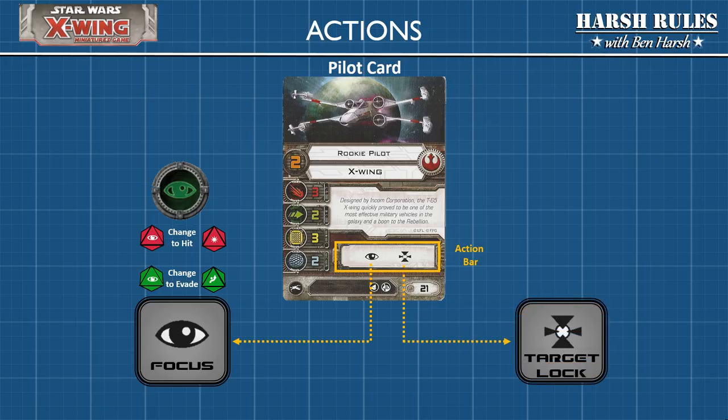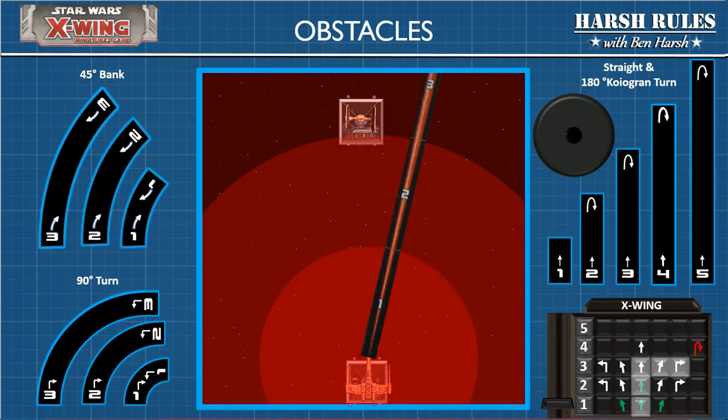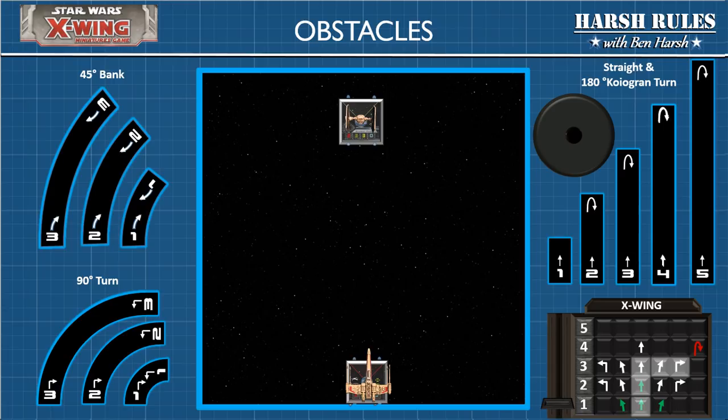The rookie pilot can also choose a target lock for their action. To establish a target lock, the player measures 360 degrees around their ship to see which ships are at range 1 to 3. If the TIE fighter is within range, a target lock is established. Place one red target lock marker by the TIE fighter and the corresponding blue target lock marker near your ship. The benefit of a target lock is that if you're attacking a locked ship and make a poor attack roll, you can trade in these tokens to re-roll your dice — you can choose which dice you want to re-roll, which is very useful.